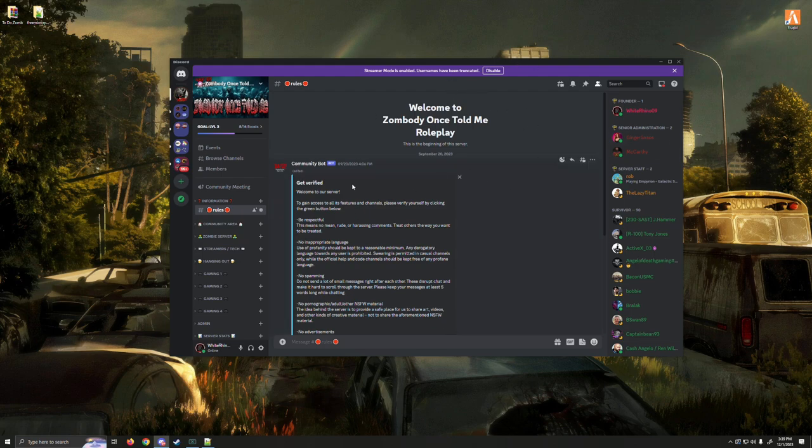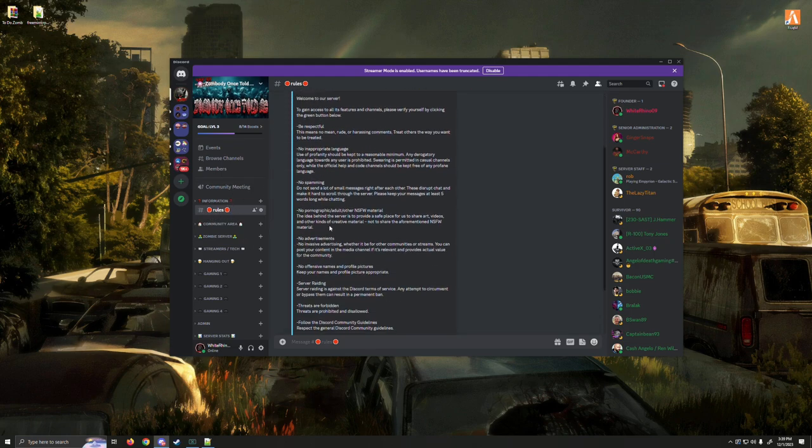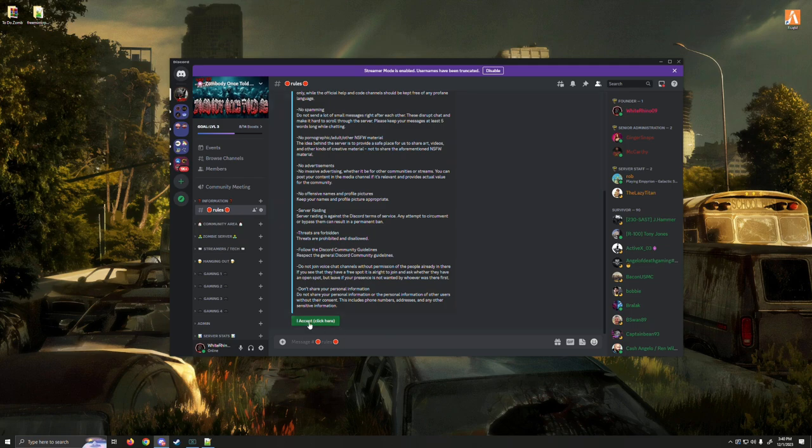You're going to find yourself in the Discord first of all. If you are brand new and you just joined the Discord, you need to make sure you go over to rules, read down through all of the rules, hit accept — that will give you your roles to view the rest of Discord.